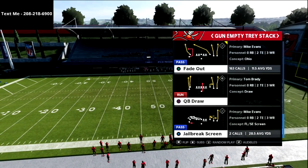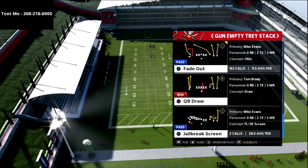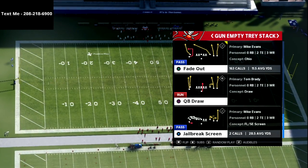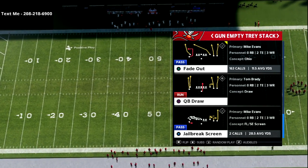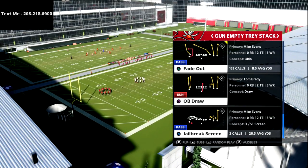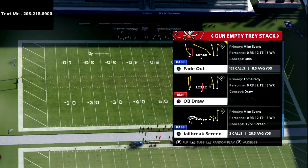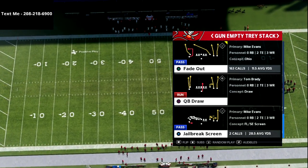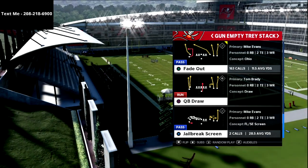Before we go too far into the video, if you want to get my five wide out of the Steelers playbook — the gun empty tray stack scheme — that's linked down in the description. You get that by joining my True Fan membership, which is just five dollars a month. You'll be able to get all new schemes every single week, new defenses, new offenses, updates to old schemes, as well as pro player features and breakdowns.